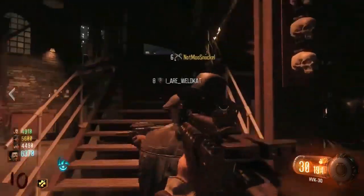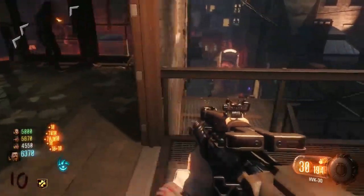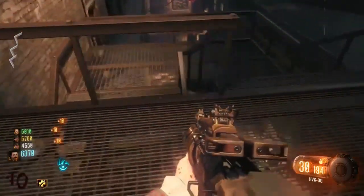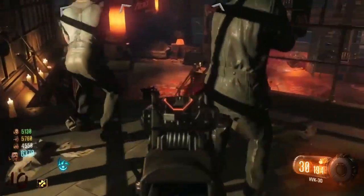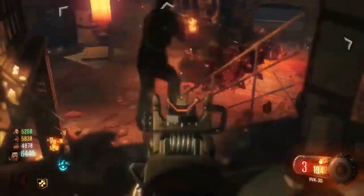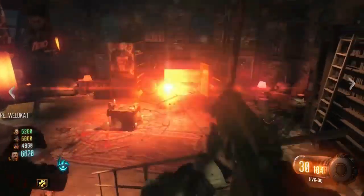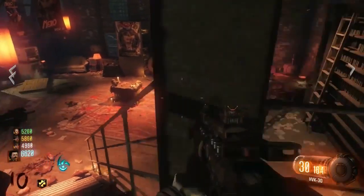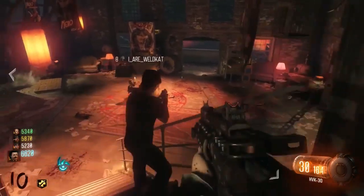Another thing that I like about Shadows of Evil is the Rocket Shield and the Apothicon Servant. The Apothicon Servant is one of the best Wonder Weapons in all of zombies — no doubt. Through all the Black Ops scenes and maps, this is kind of the best Wonder Weapon of all time. What it does is it shoots a purple portal thing that just destroys everything that passes through it. Literally everything.